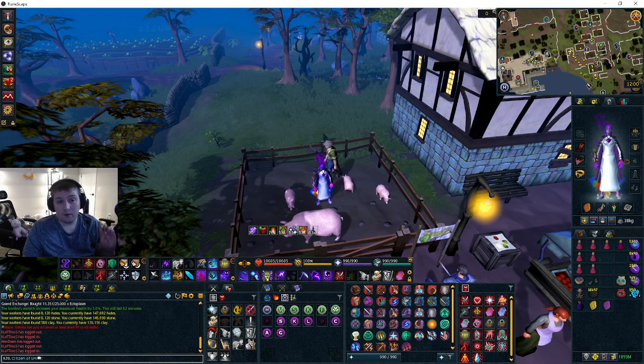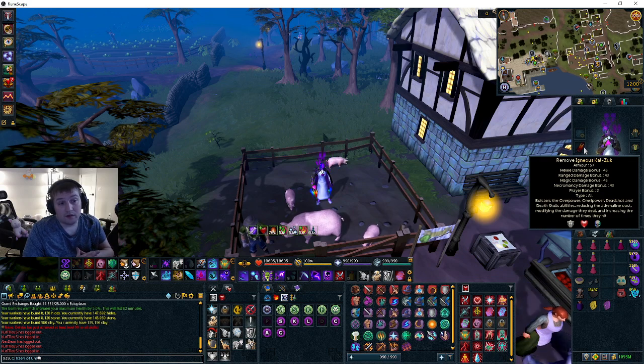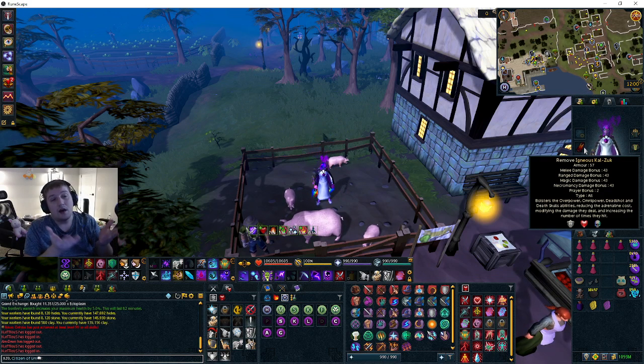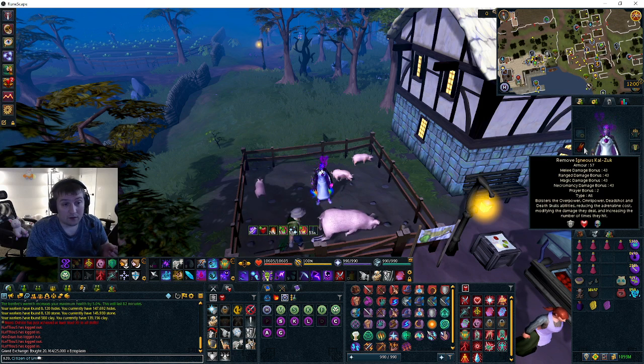If you don't have soul split, you can use vampirism and probably do just fine. I'm using the Zuck cape, which is essentially just a necromancy cape from Zuk. We're not really using Death Skulls in this method, so any cape will do — don't worry about it.